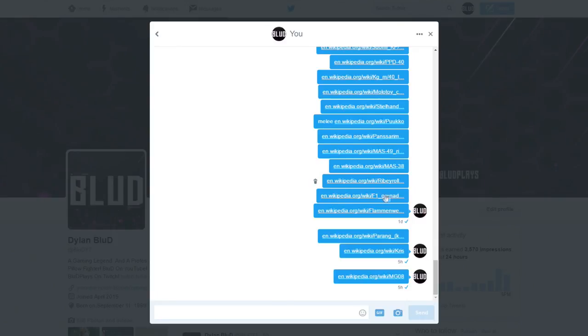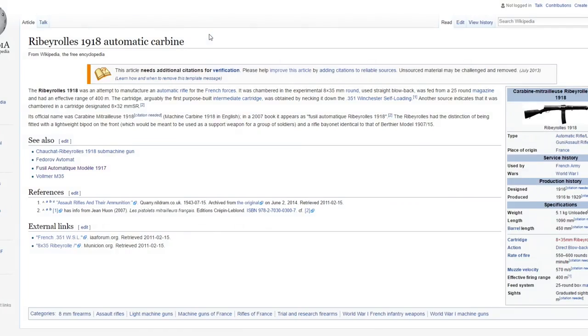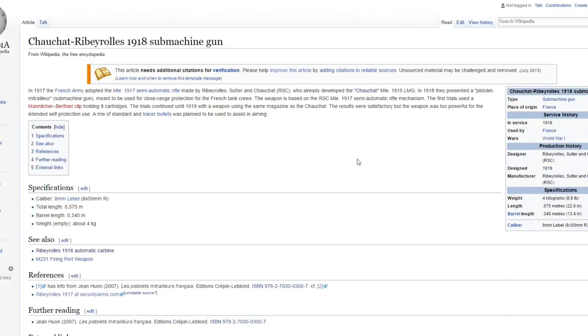The next one is the Ribeyrolle - I think that's how you pronounce it. I know this gun was just added in Battlefield 1 and I think they did a pretty good job making it. They called it an assault rifle in Battlefield 1 but I think it was a submachine gun. There's a good chance we can see one of the variants. The next one is the F1 grenade, which I think was also in World at War.